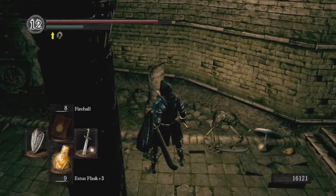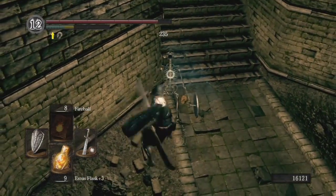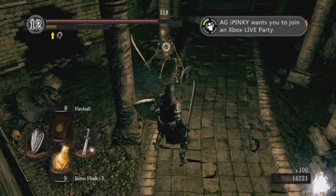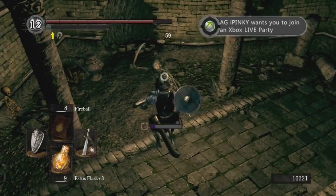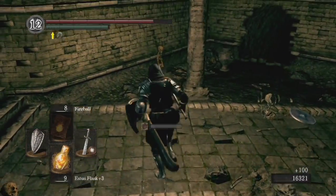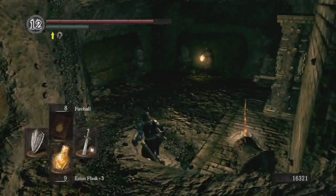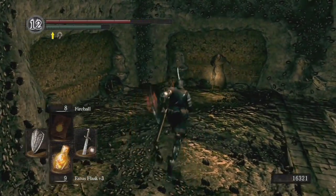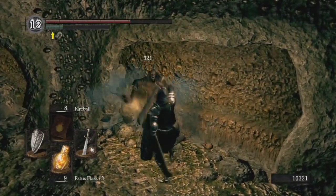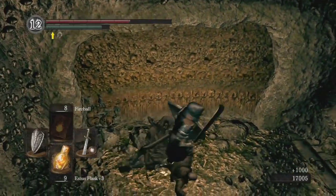I don't even know why I'm killing these things actually — the whole point is to kill the necromancer down here. So I'm going to take a left through this little hole in the wall — there should be a little necromancer here. Take him out, and the skeletons in the area will not spawn again.